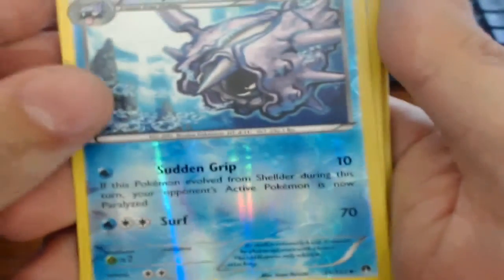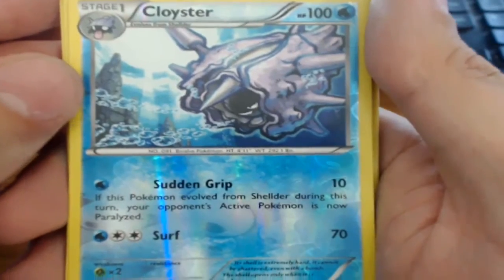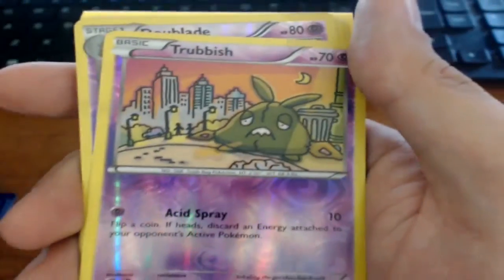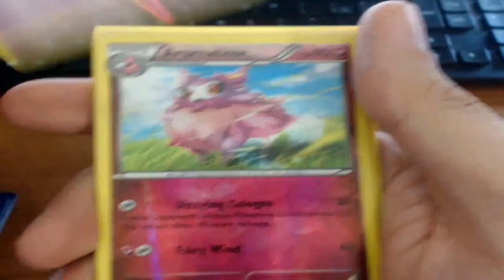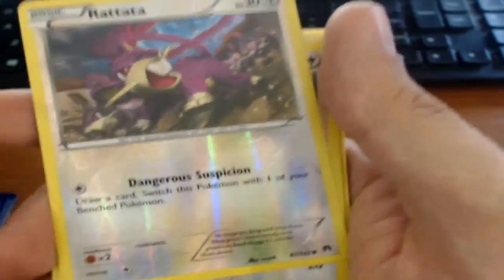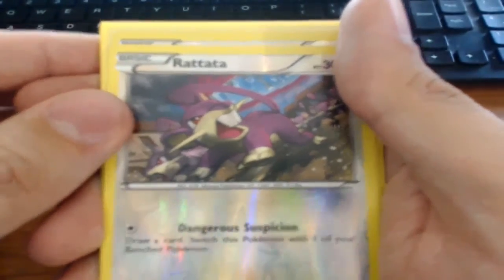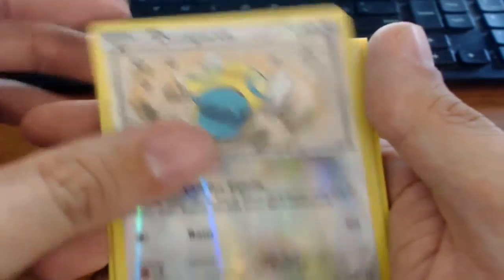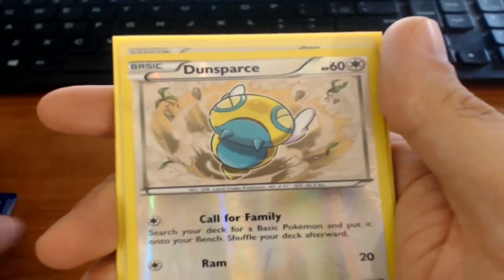Now we'll go on to the reverse holographics or better. First up I got a Cloyster — Sudden Grip and Surf. Palpitoad, which I saw earlier. Shinx. Shroomish. Another Doublade. Aromatisse. Rattata. These are also in order by number — I just wanted to keep the reverses separate. Dunsparce. And that's it for the reverse holographics.